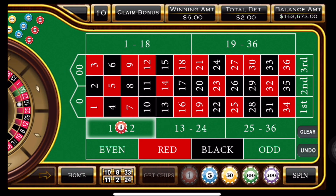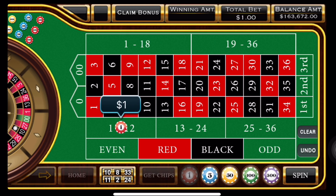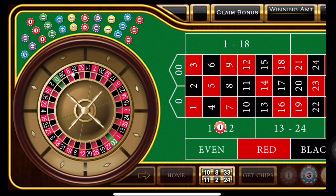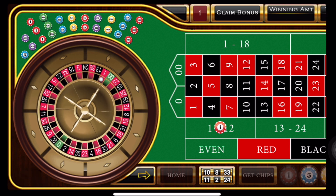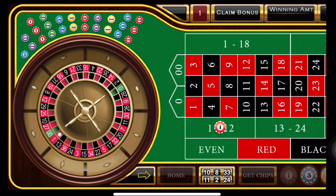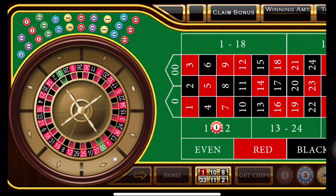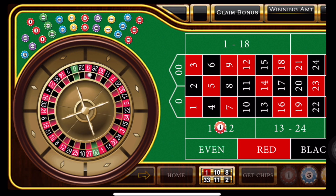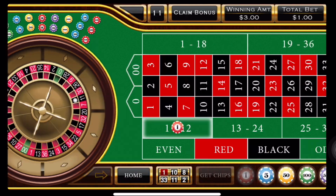So that means we get to go back to one unit bet. We're going to clear that, get to one unit, and spin. We have a 1, which is a winner. And then 11 — that's another win.